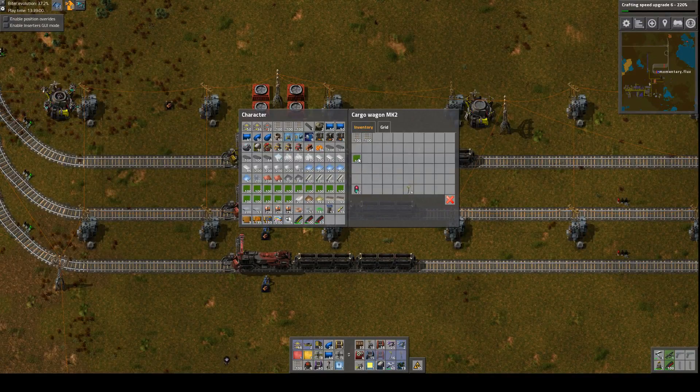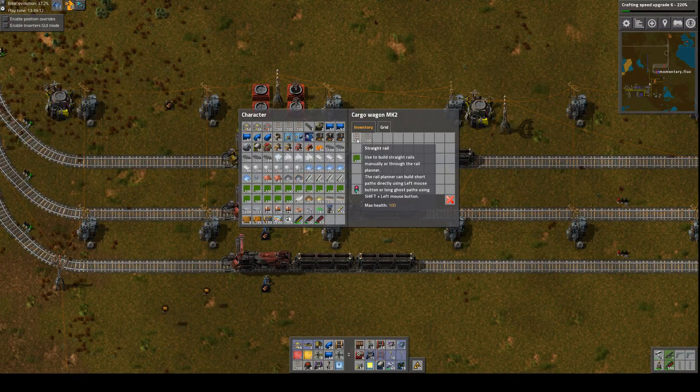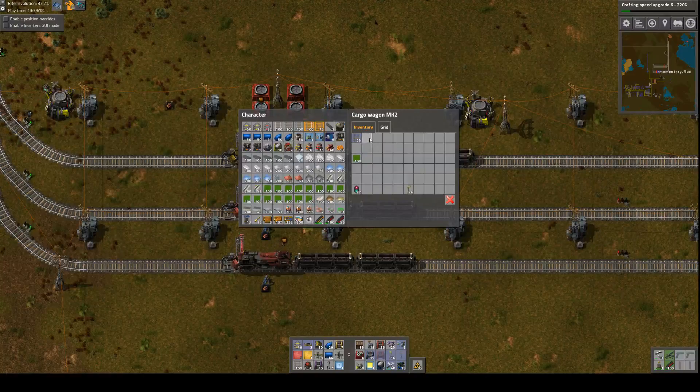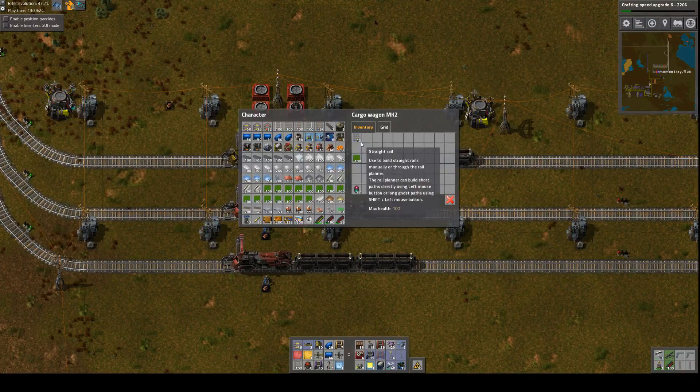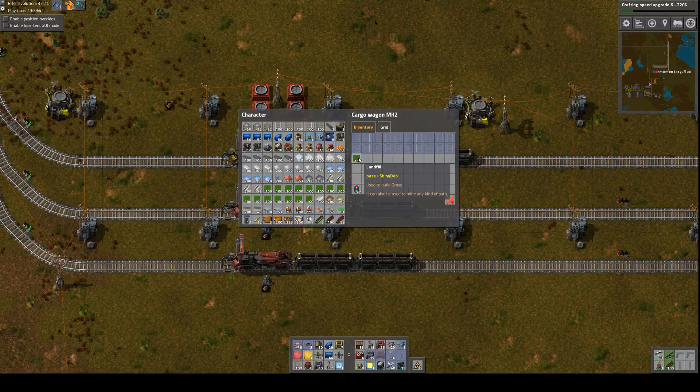I think if we have maybe 3,000 landfill and 2,000 rail... I'm going to shift right-click - or let me middle-click, shift right-click - and it doesn't work unless it's empty. You can copy and paste the contents of these things, but you can't have any actual material in there. So shift right-click, shift left, left, left, left, left, and so on. I don't know if you guys knew this - just in case you didn't.